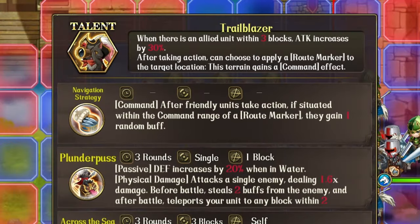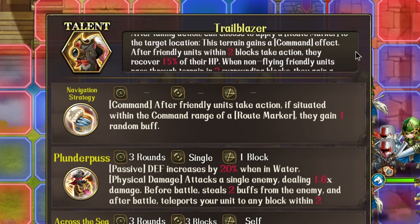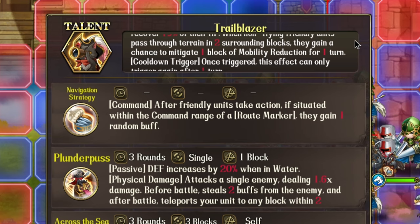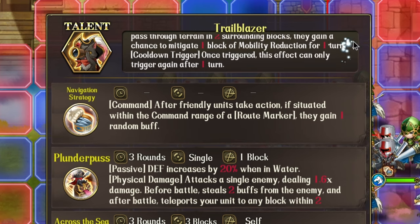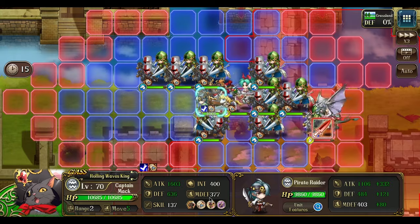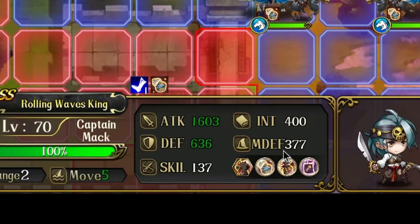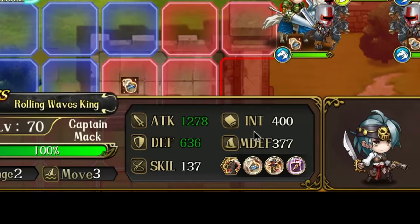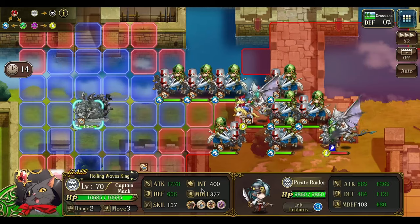Let's take a look at Captain Mac once more. His talent: when there are allies within three blocks of him, his attack increases. After taking action, he can choose to apply a route marker to the target location. This terrain gives a command effect where after friendly units within two blocks take action, they recover 50% of their HP, and when non-flying allies move through the terrain within two blocks, they're able to mitigate one block of mobility reduction for one turn. Captain Mac is nearby all of his teammates with 1600 attack, but if you put him away from his teammates, he drops to 1278 attack. So make sure you do your spacing right if you want that chunk of attack.